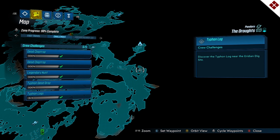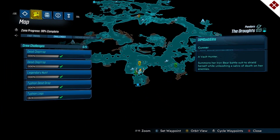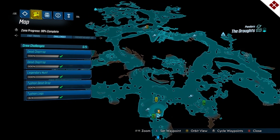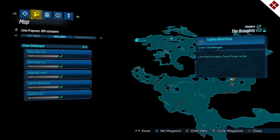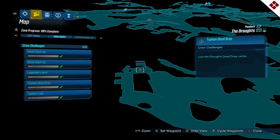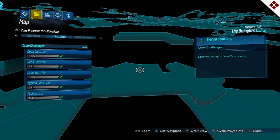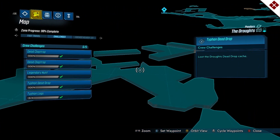Once you get all the typhon logs, you can get the typhon dead drop which gives you some loot. Resetting back, it's way north-west, up in this little area — it'll be a chest. It looks like it's kind of right out in the open; some of these you have to climb certain things or get down in certain holes, but this one's not too bad to find.